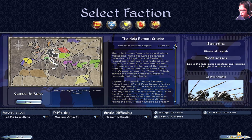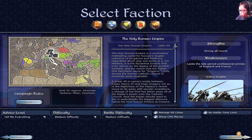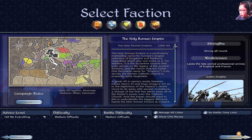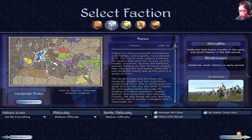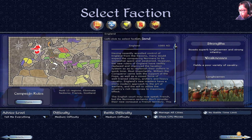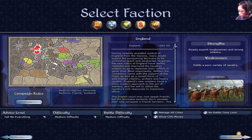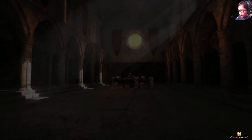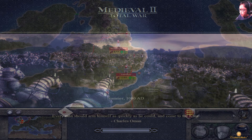All right, let's see — we have the Holy Roman Empire, England, France, Spain only has two castles, Venice really spaced out. I'm going to do England. Show CPU moves — all right, let's start this. I'm going to try and test if I still have that French campaign, so we could still do it. All right, so we're going to do this campaign.